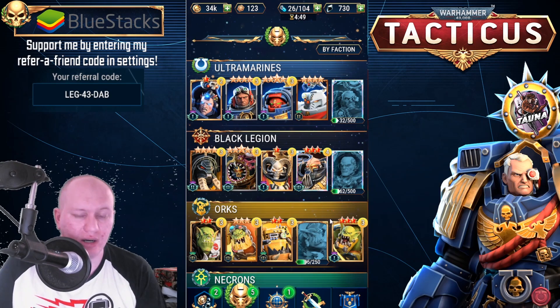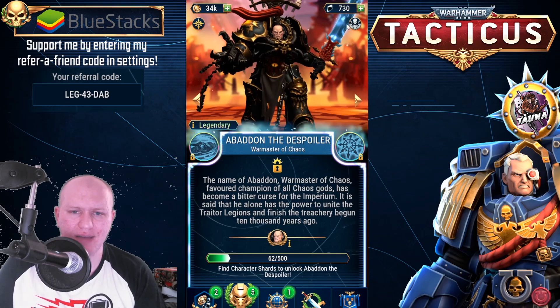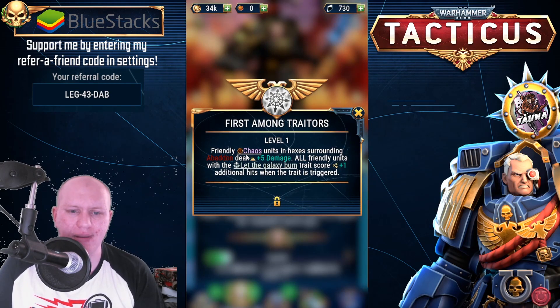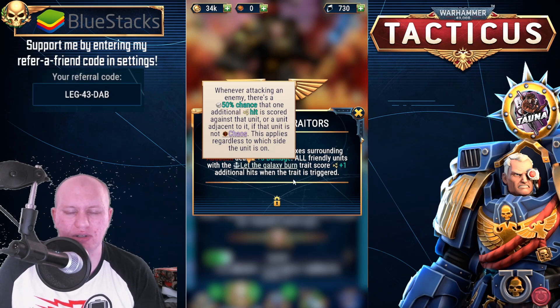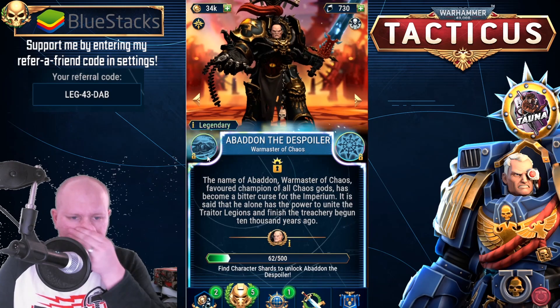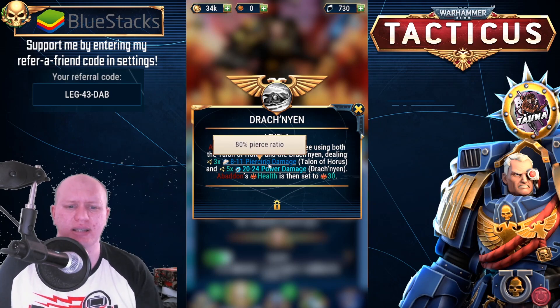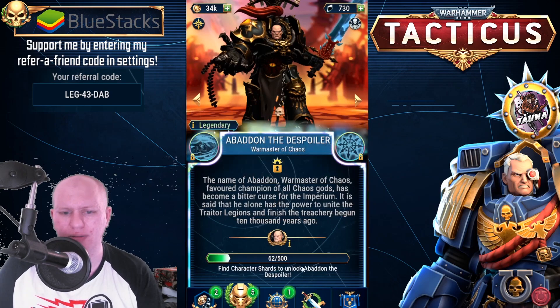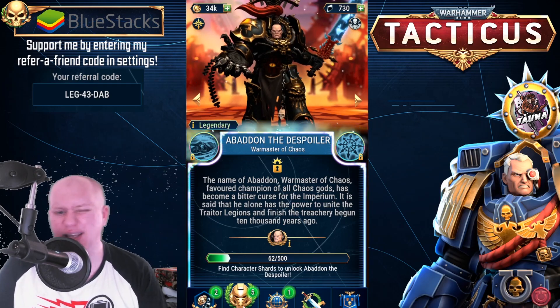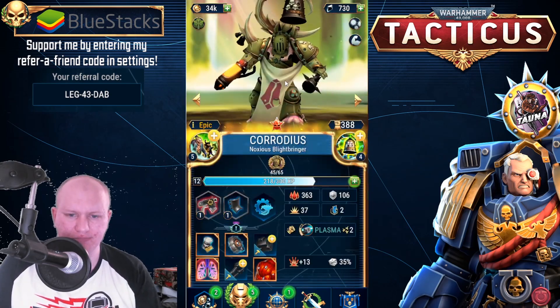Other characters to consider: Abaddon is a legendary and very strong — he buffs the damage of all friendly Chaos units with the 'Let the Galaxy Burn' passive. His active ability deals piercing damage, then power damage, and then heals himself. He's going to be decent, but being a legendary makes him incredibly hard to obtain.